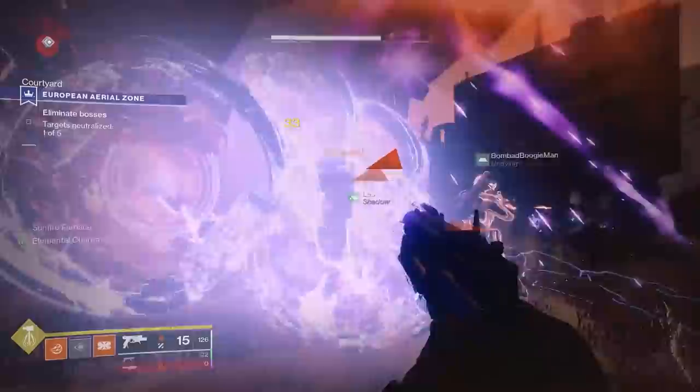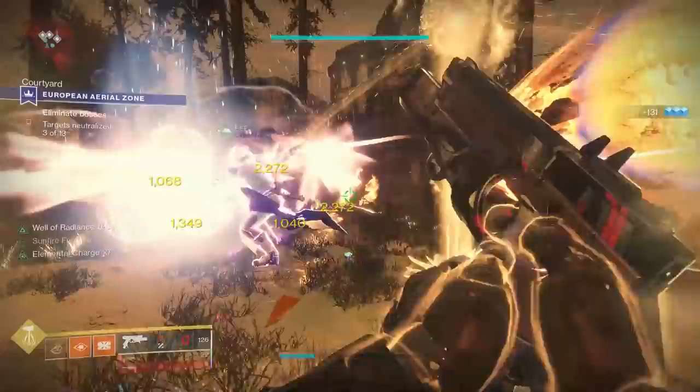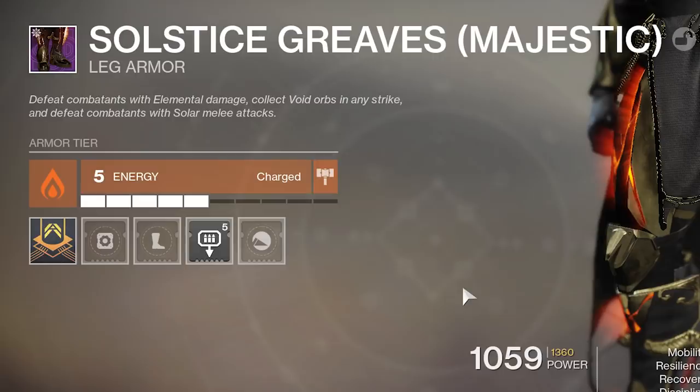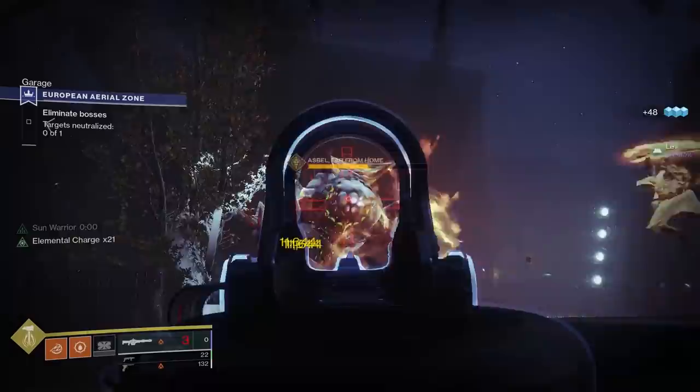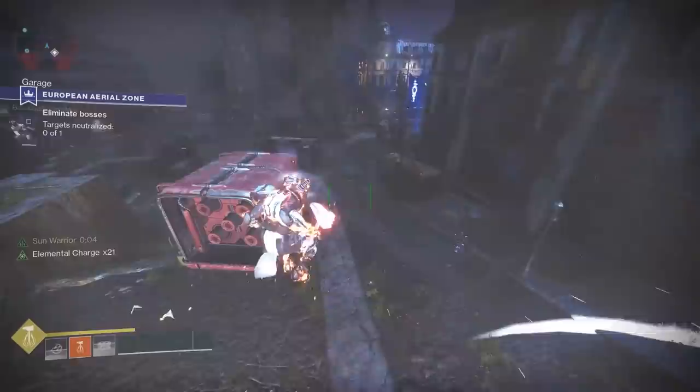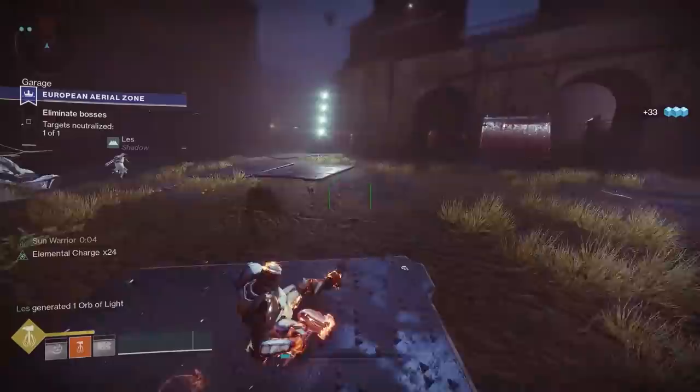The Renewed set is very much straightforward and pretty much all the objectives are self-explanatory. In case you lose your way, all you have to do is inspect your armor and right underneath the name it will spell out exactly what it wants you to do. For example, these greaves want me to defeat combatants with elemental damage — which is any elemental damage — collect void orbs in any strike, and defeat combatants with solar melee attacks. So if you're ever wondering what specifically is being asked of you, just look into your armor and it will have more specifics.